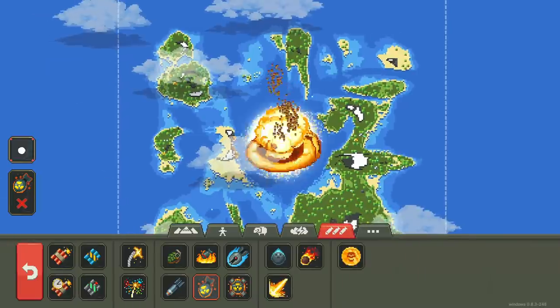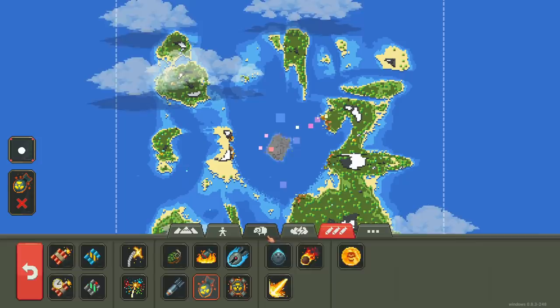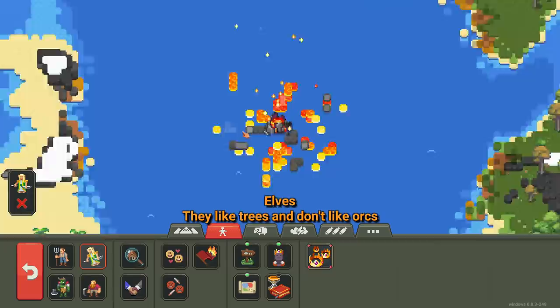Hey everybody, I'm Blitz. Welcome back to a game called Whirlbox. You know it's going to be a fun video when I'm already breaking out the nukes within the first 10 seconds of the video, just so I can spawn in a brand new fresh volcano so I can drop elves in the lava. Yeah. Wow. That was exciting.